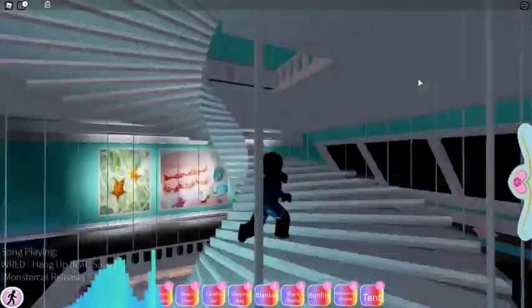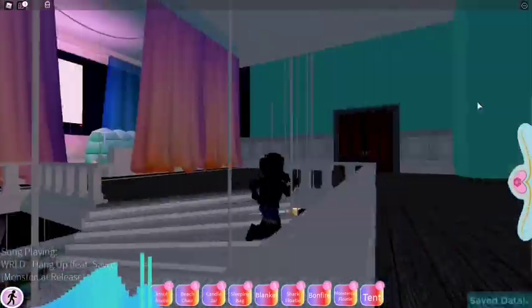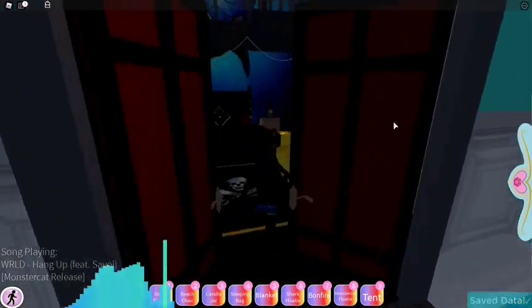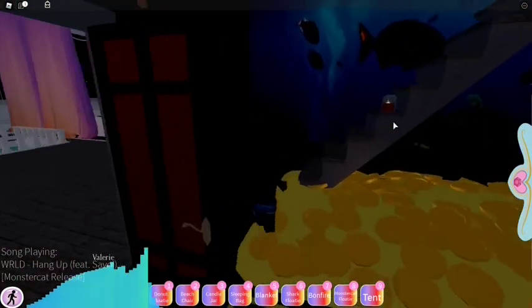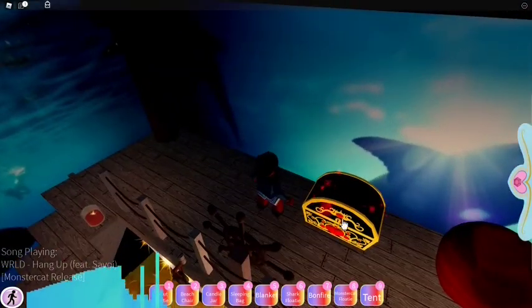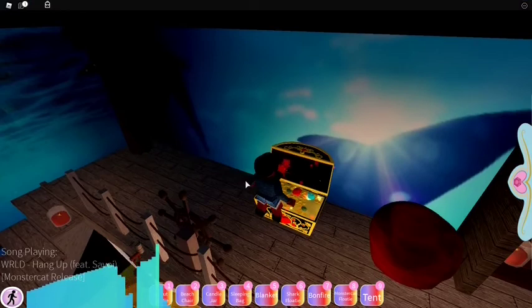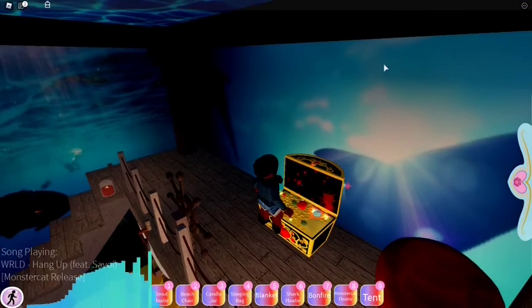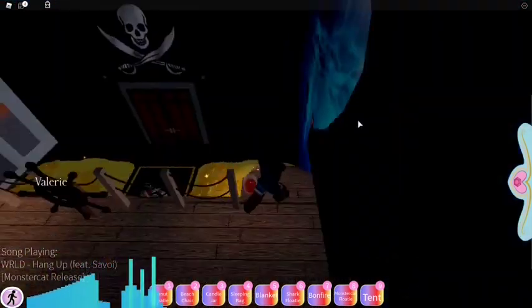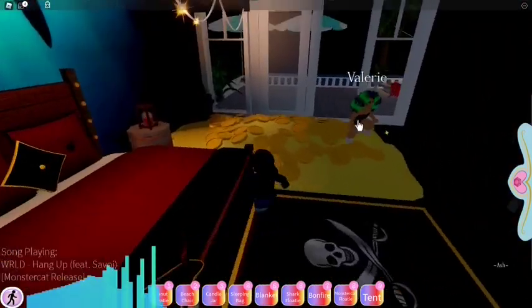...all the way upstairs. Go to the top floor, you see that door, just go through it. It's painfully obvious — if you want to explore the map you're already gonna find it. And boom, there's a chest right here, a pirate's treasure chest, and you get the dog ears — the Darling Valentina Playful ears — inside, just for you.